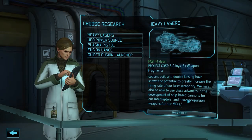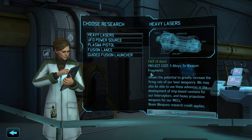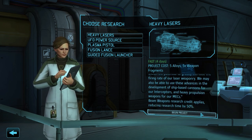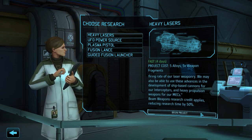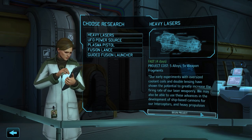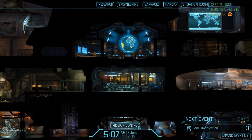We'll discuss what to do with this technological advancement in just a few moments, but for now we can focus on our next research project: heavy lasers. Because we completed the sectoid interrogation we get a research credit for this one, so it will only take four days to complete. It will provide us with upgraded weapons not only for our heavies but also for mech troopers as well as our fighter jets - a very impactful project, so let's get working on it right away.